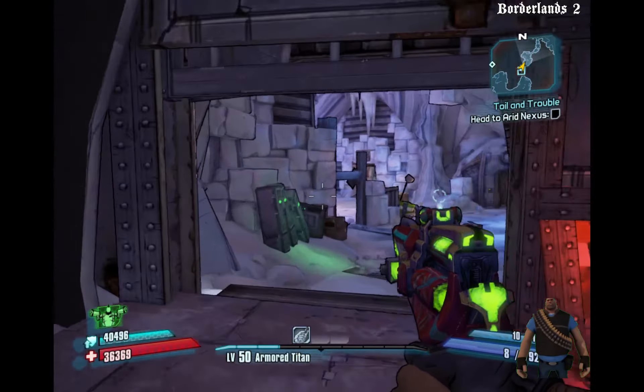On the first playthrough of any character, this bridge collapses completely, but on True Vault Hunter mode it leaves one beam that you can walk across because of this easter egg. If that beam wasn't there, you'd have to use a vehicle to jump the gap, or do a rocket jump.